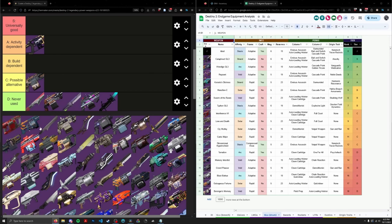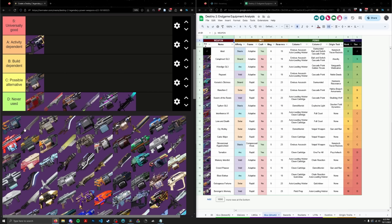Next up we have another Heavy GL: Interference 6. I'm just going to say never used — it's just never used in endgame PvE. There's no reason, it's not even an alternative. Full Court sucks.